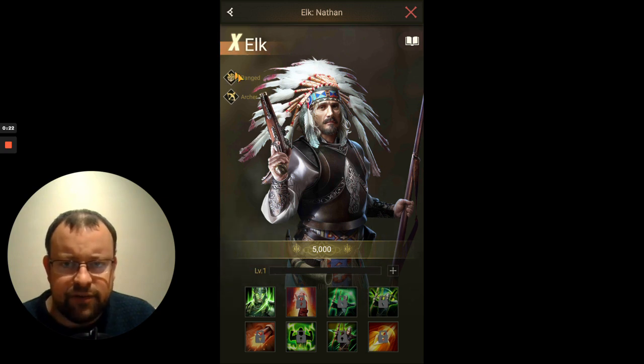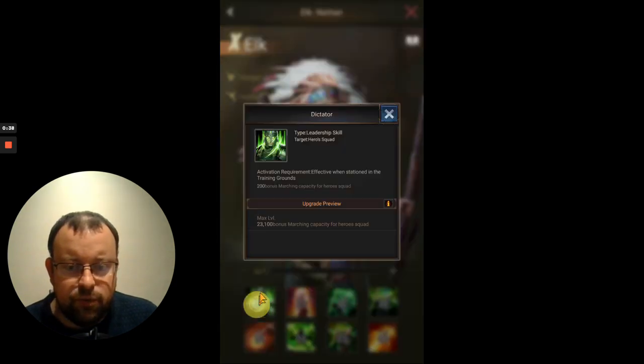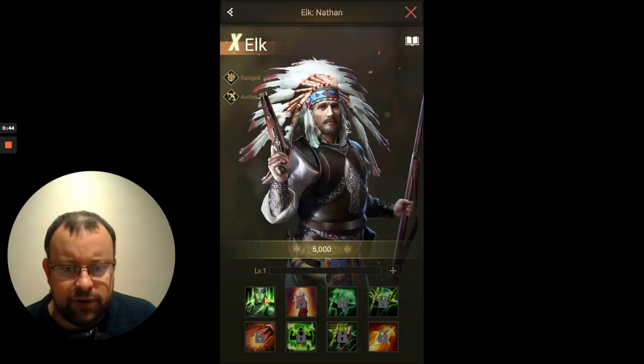So it says he's a ranged hero here, and this hero excels at ranged combat, suitable for leading middle or back row squads. I do agree with that — sometimes the developers get it wrong, but in this instance I would say yes. Let's have a look at what skills he's got. Skill 1 is the usual dictator skill: 23,100 extra marching capacity for the troops in your hero squad.